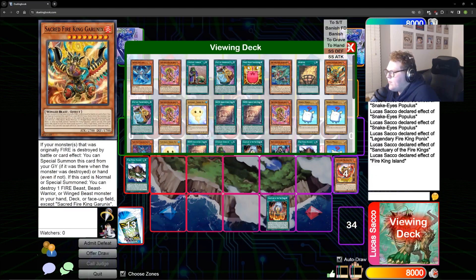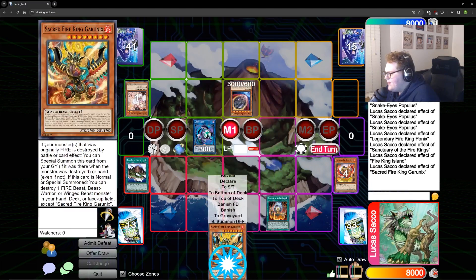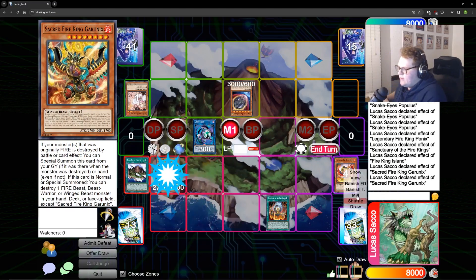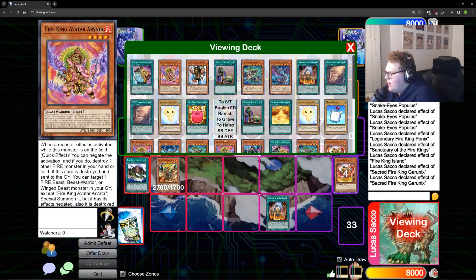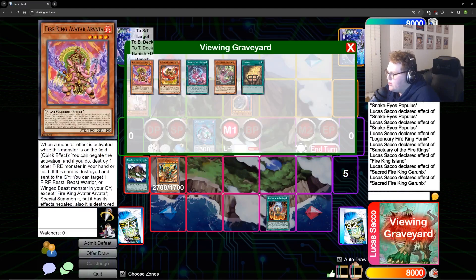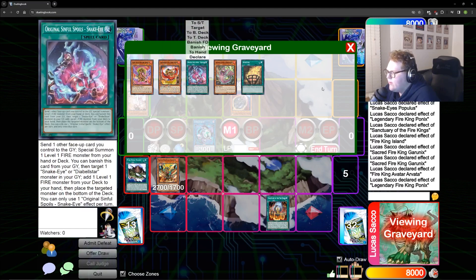We add the Runics to hand, which triggers Garunix's effect to summon — since a fire was destroyed by card effect. On summon, Garunix destroys one card from your deck. You can go ahead and destroy our Vata here — it doesn't matter; if your opponent has something you want to destroy you can destroy that instead. But we're just going to go for the Vata so we can show off the bodies.